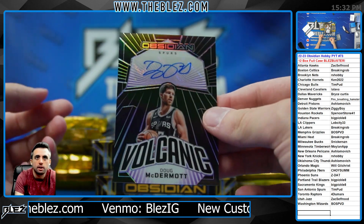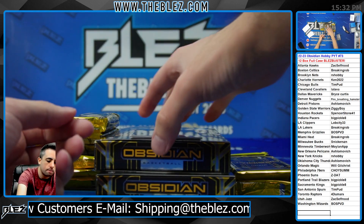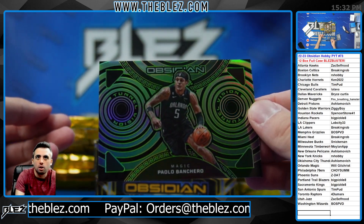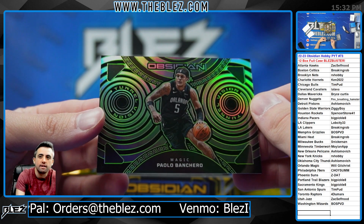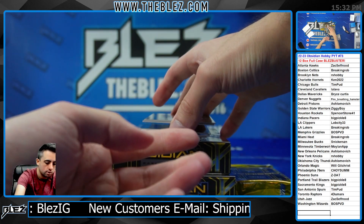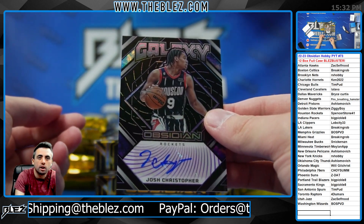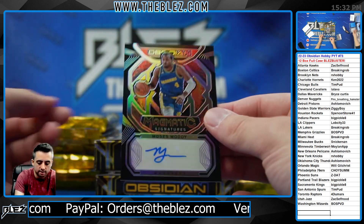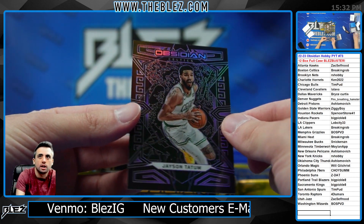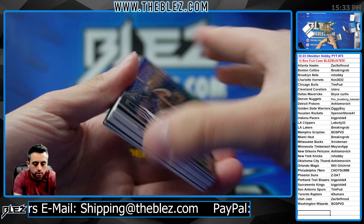To 49, McDermott, Spurs. To 99, Lopez, Bucks. More Penny — that's purple, to 99. Nice tunnel vision of Paolo, green, 17 of 25 — nice card for the Magic. Paolo rookie to 75. Christopher, Rockets, to 75. Moody, Golden State. Vucevic on the orange. Tatum purple, Celtics, 1099. Brick pack, brick pack, brick pack.